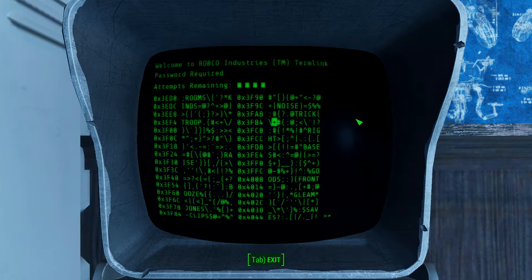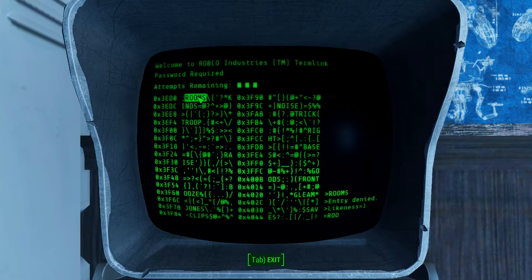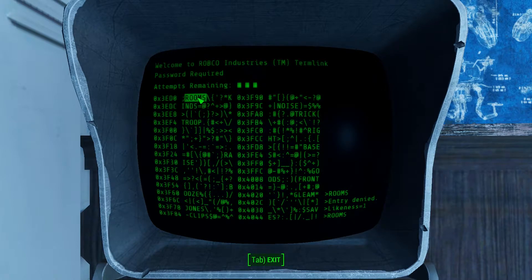Any specific terminal will have a list of words that are all the same length. The harder the terminal, the more letters the words will have. You'll see when pressing a word here, you can see likeliness equals 1. This is telling us that the specific location and letter in the word 'rooms' is going to match the exact same as the password for the terminal, which narrows down our search a little bit.